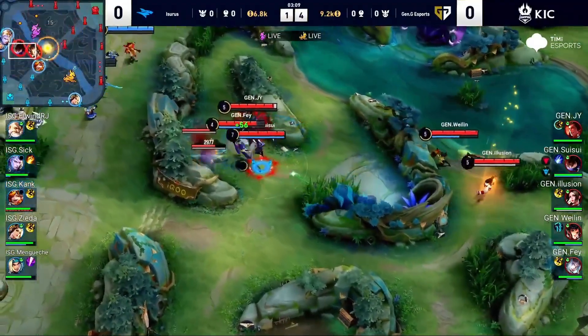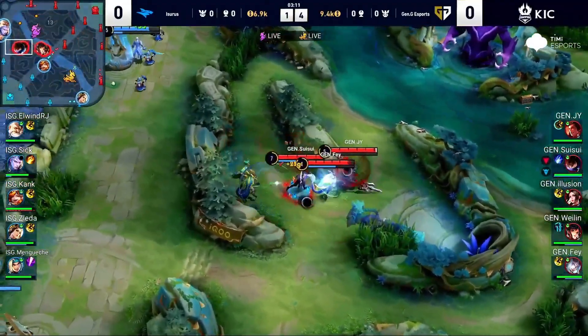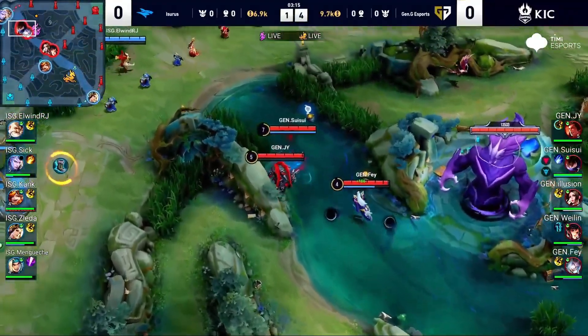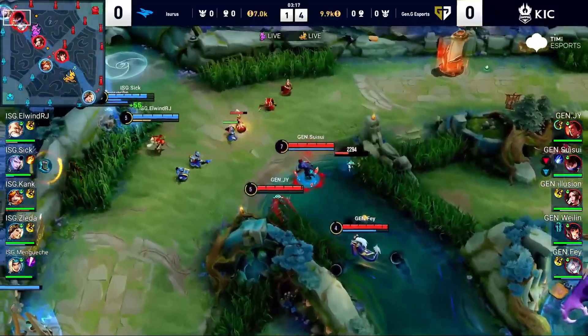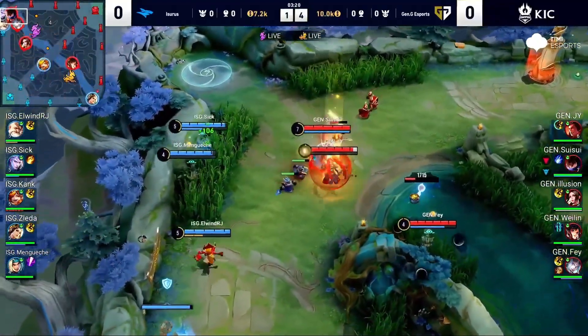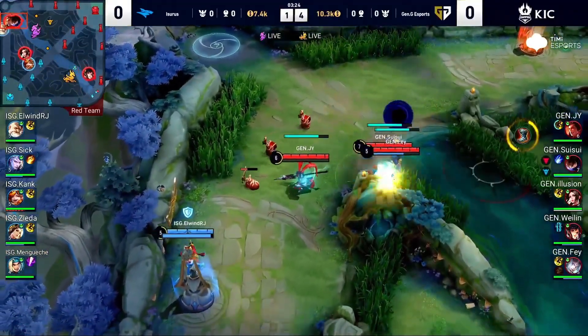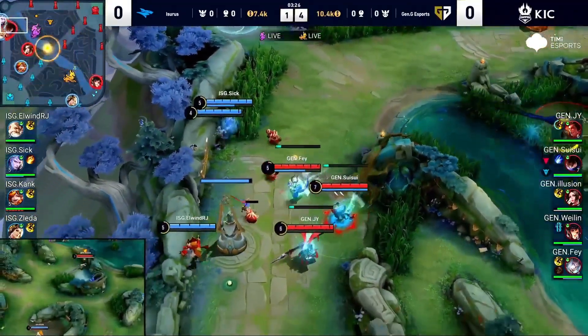Look at the blue buff — G&G come again. That would be a disaster on the blue side. Something worth mentioning is that G&G always have numbers and an advantage. Ladies and come all the way from the bottom lane and try to aid.